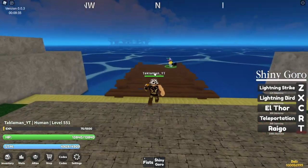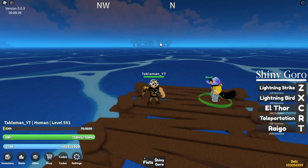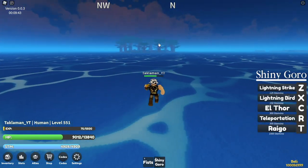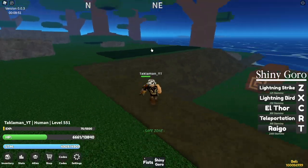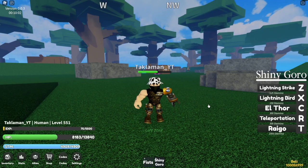You got the purple teleportation and then the purple Raigo. I like how they add shinies — it's just so cool, so different from other One Piece games. Let's go test out this teleportation move. Can we teleport all the way over there? Nope, almost though. Look how far we just teleported — you can literally just travel by teleporting, that's how OP it is.